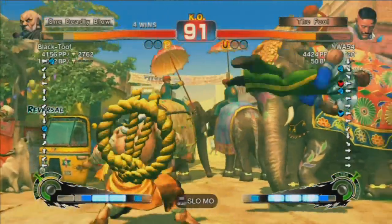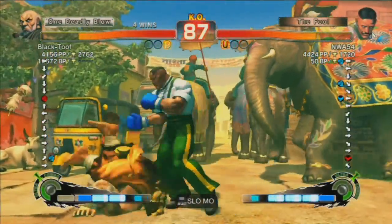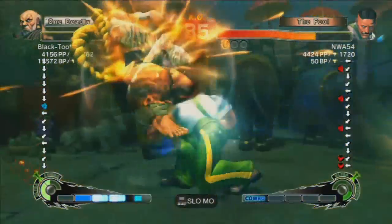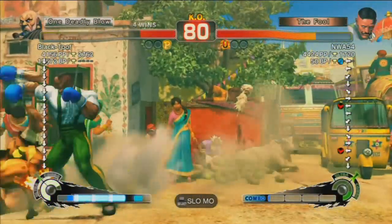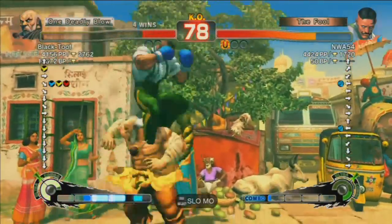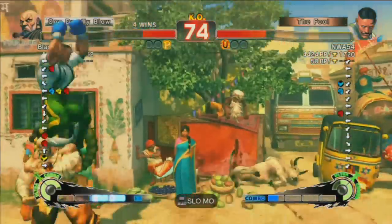He did the overhead again. He's got the mix-up — overhead, sweep — and I parried low. There's the sweep. The parried low counters both of them basically, so it's really good. But you need to be careful if he doesn't do it of course.